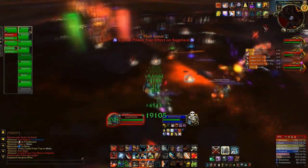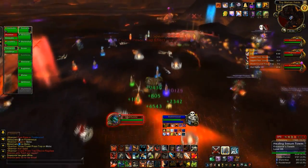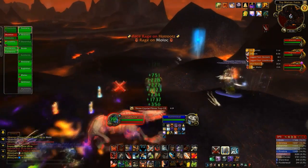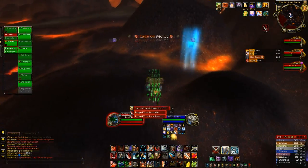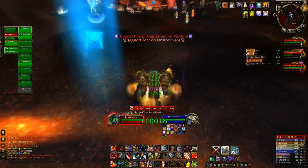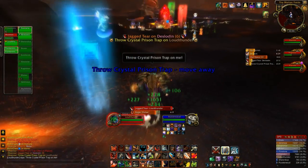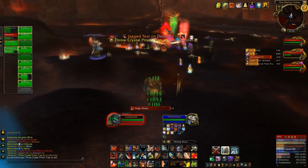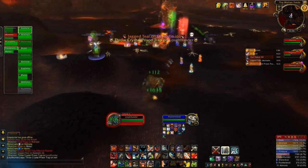Rageface has no threat table and cannot be tanked. He will do an ability called Face Rage, which knocks down a random person to the ground and eats them. While he's doing this there's a 50% increased chance to crit, and a 40k crit will break it — so you want someone who can crit high, such as a hunter or a mage, to land that crit and break the ability.